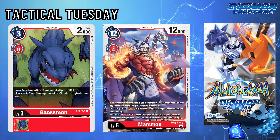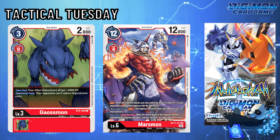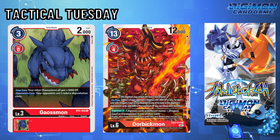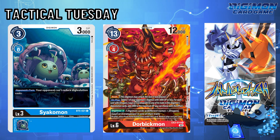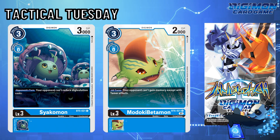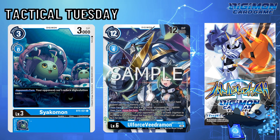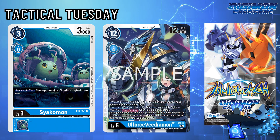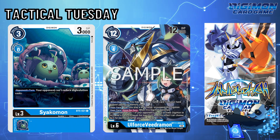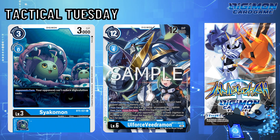Red in general doesn't have too many meta-hitting decks at this point, and for even decks like Dorbik, it's a Reptile, not a Dinosaur. Sayakomon on the other hand has it easy because Madoki Betamon is also present in Blue. Because of this, you can utilize both in decks like Ulfors Veedramon and really deter your opponent from outspeeding you. Although Ulfors has potential in this format, it is Tamer-reliant and does not have too many security bombs if it doesn't set up in time.